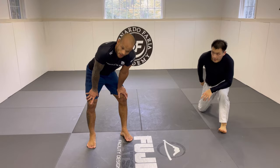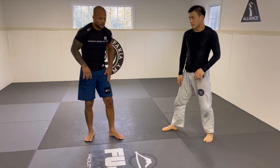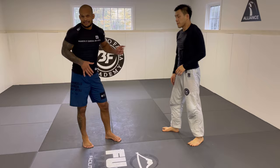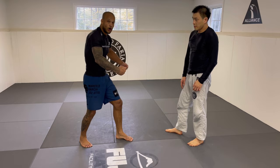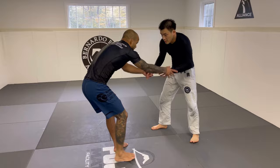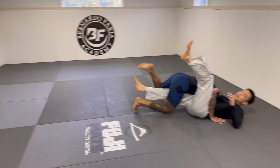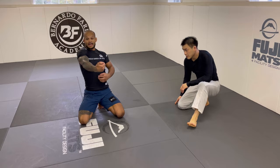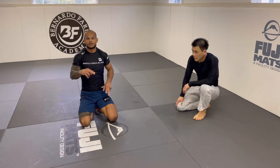The second variation is one of my favorites. This entry is more from the outside. What Marcelo taught me is you have to feign down, drag, and commit into a double-leg entry. You're less likely to be in between because you're committing your body weight. I'm going to touch the arm here so he doesn't know what I'm setting up, and then I touch quickly.